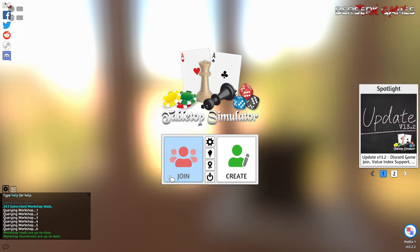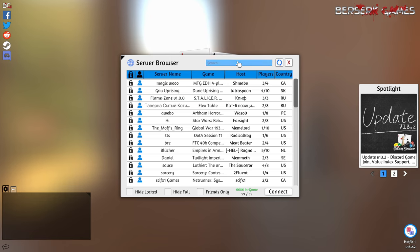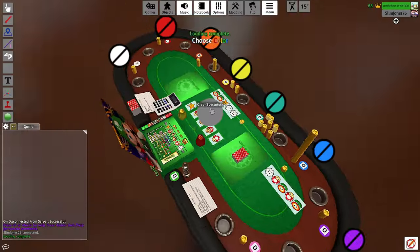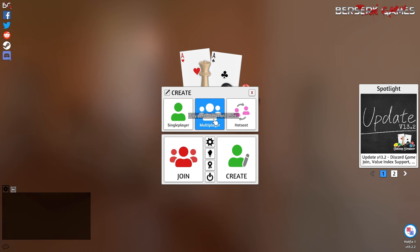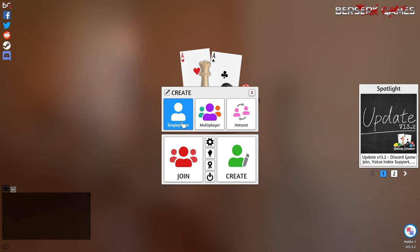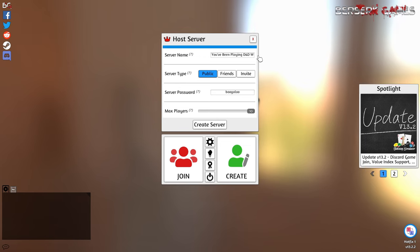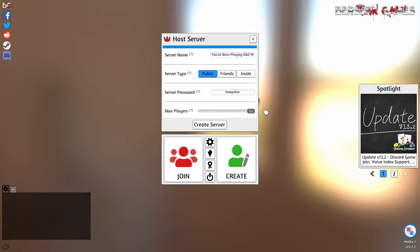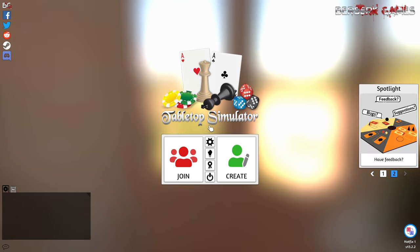As a player, you'll hit Join, and if your Steam friend is hosting, their game should show up at the top in green. Otherwise, you can search the host name or server name. You can also join a random server without a password. As a DM, you'll hit Create and Multiplayer, although when you're preparing sessions you'll want to select Single Player instead. Type in your server name, select Public or Friends, and enter your password unless you want randos joining you — which I have done in the past and met some cool players. When you have all that done, hit Create Server.